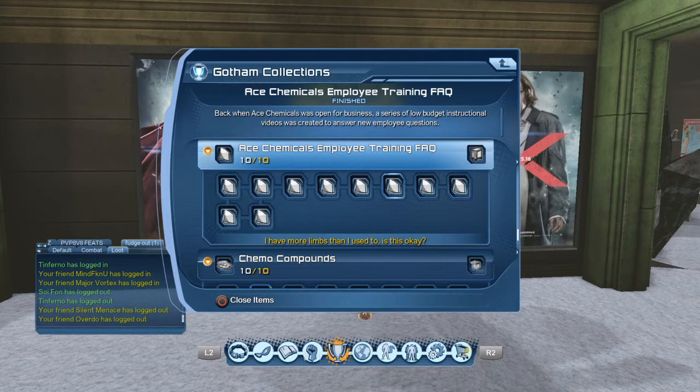The seventh one is 'Can I Take Radioactive Material Home With Me?' Search that in collections.